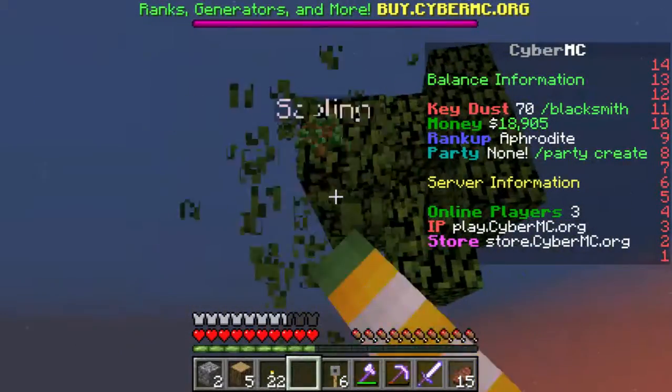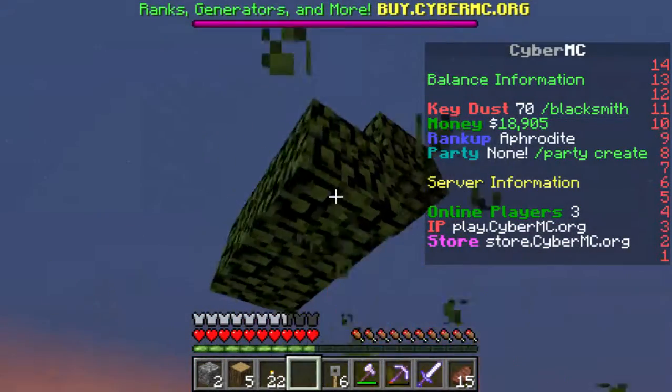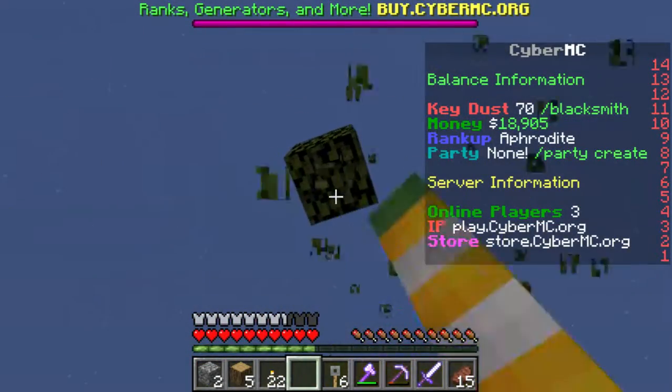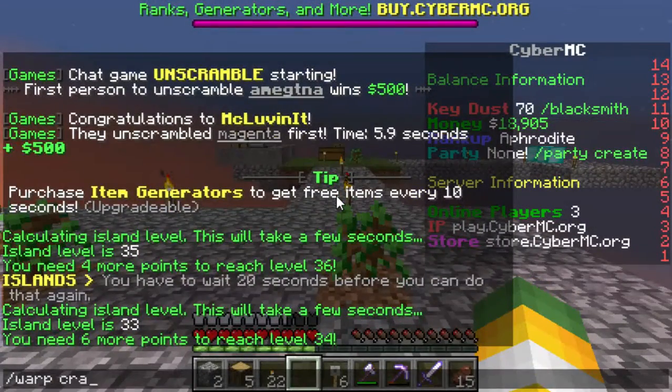We'll see what our island level is after we go and open up a few crates. Let's get to the crates. Warp crates — and here we are at the crates now.